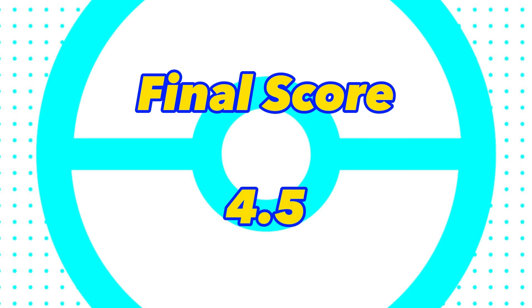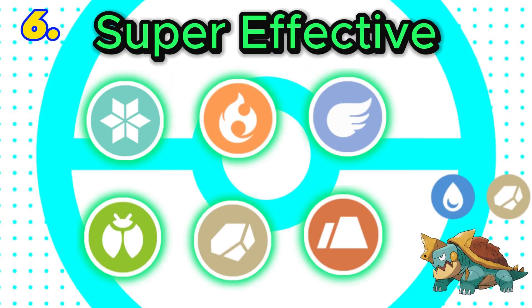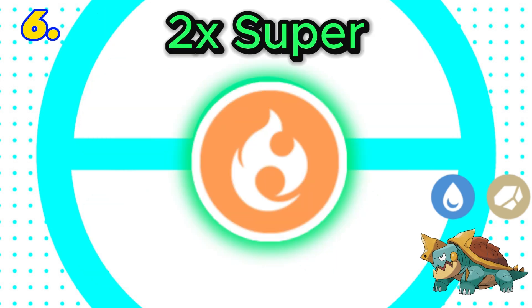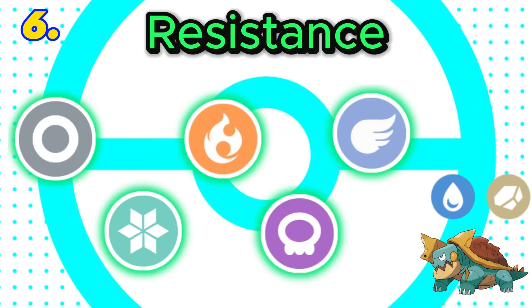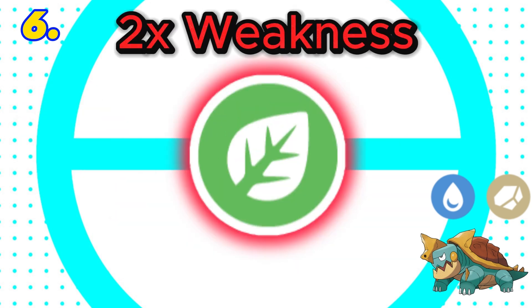In 6th is rock and water. This combination is super effective against 6 types, with both rock and water being super effective against fire. It would have 5 resistances including a double resistance to fire, and 4 weaknesses including a double weakness. Final score: 5.